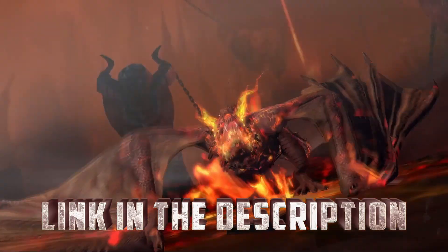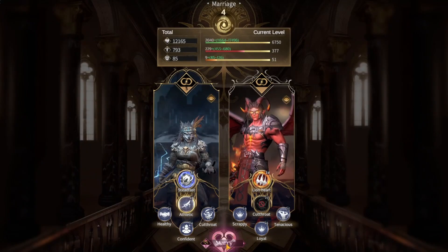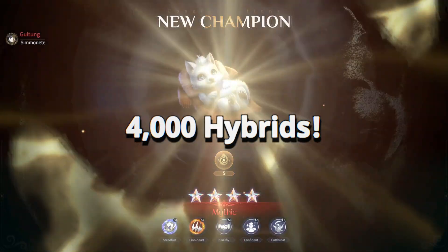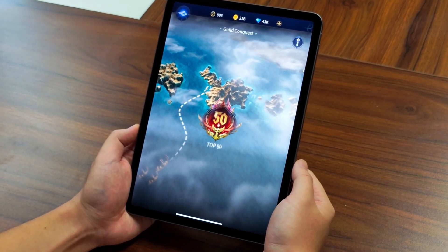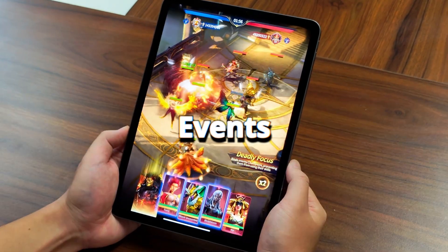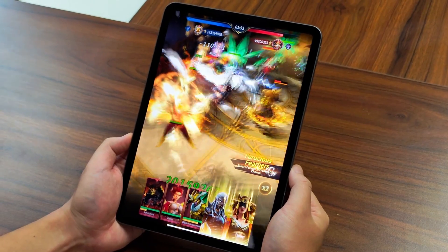You can download using my link down below or by scanning the QR code on the screen. They even go as far as adding marriages which can lead to bloodlines and creating 4000 fantasy hybrids each having unique abilities. On top of everything else the visuals are just stunning whether it's on your mobile phone or even smart pad, with tons of different challenges including guild wars, events, and even battles in the arena where you can fully customize and strategize all your builds with your champion.